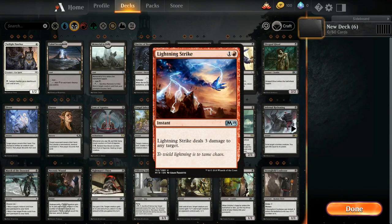Instant cards are spells that can be used at any point, even on your enemy's turn, to deal damage, draw cards and other effects depending on the cards that you're playing.